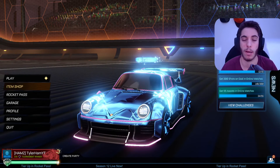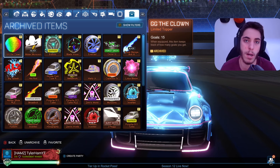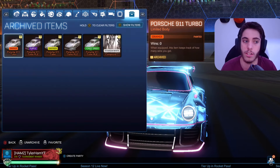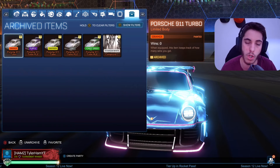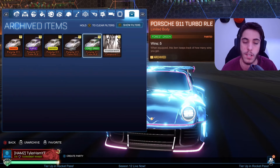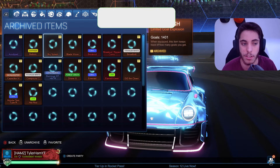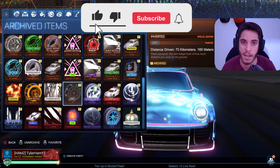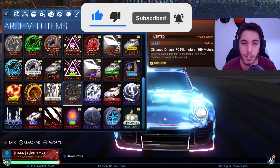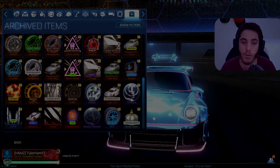Hey, what up guys, Tyler Ham here. In this video we are doing Blind Trading on Rocket League Season 12 and I'm putting the new items up on the line. I did buy 137 tiers on the pass just for you guys. I have 5 Porsches, Saffron and Orange Turbo, Purple, Grey, and Forest Green in RLE, and 3 Zero World Goal Explosions. If this video gets 50 likes I'll do this again. Subscribe, like, turn on notifications, and join my Discord. Without further delay, let's get into the Blind Trading.